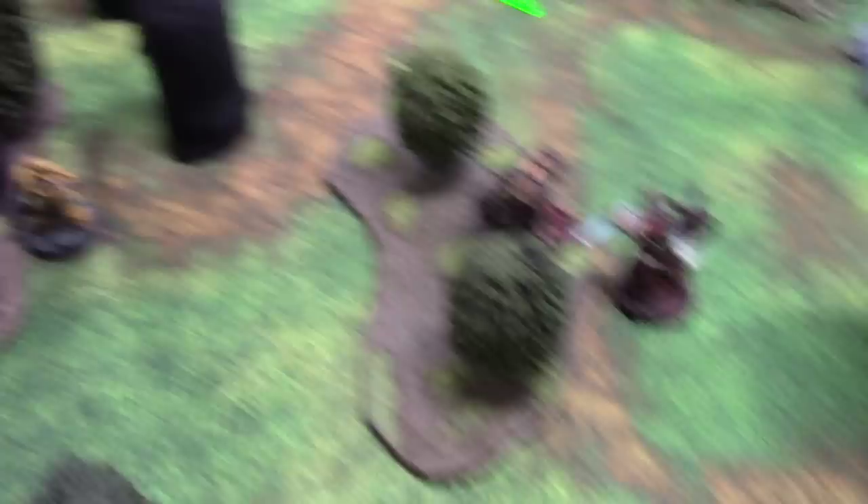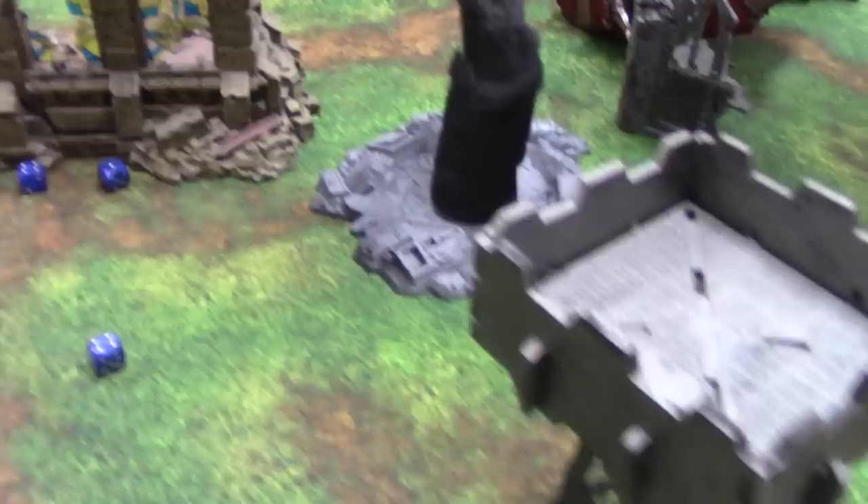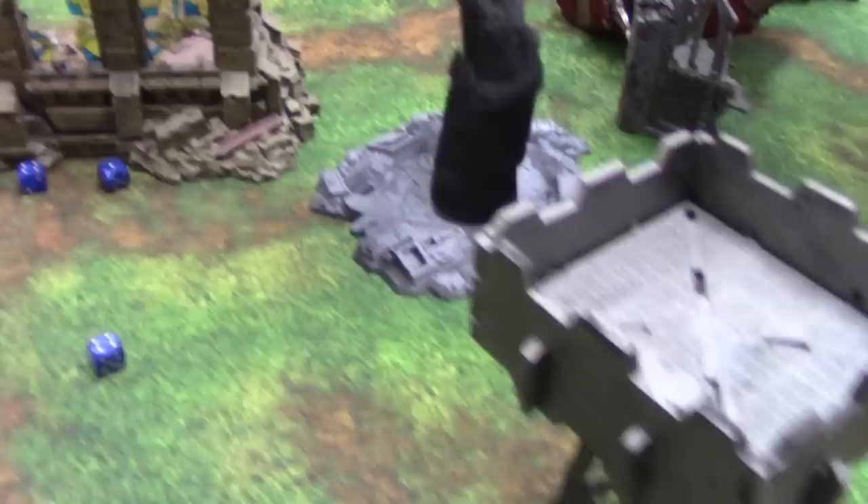Lightning Guns fire — one hits — that is a wound again. Save — fine. He gets cover. The Phalanx also fires its Lightning Gun — hits — save made. He gets to overwatch — two shots, one hits, twin-linked, 5 to wound... actually 6 to wound — nothing. We'll probably leave it at that because there's just no way back for me.